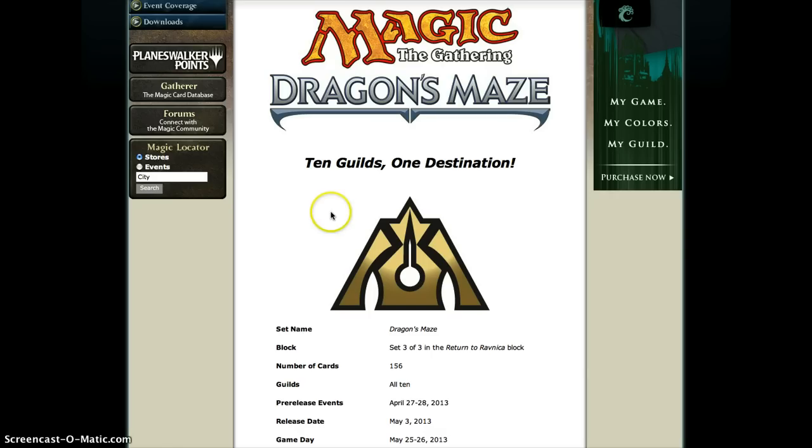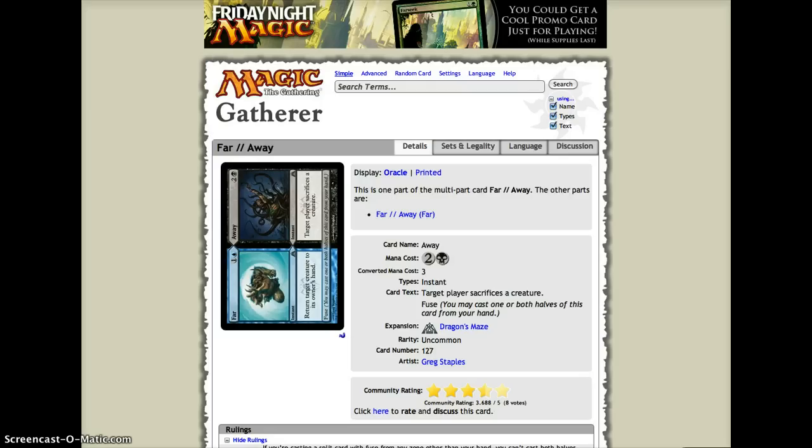For number ten, I'm going to be working my way from ten to one. This set didn't have all that much that we gained for cube — I was really disappointed in some of the cards. But starting off, we have Far and Away as number ten. This is probably my favorite fuse card for cube; it has a lot of flexibility.